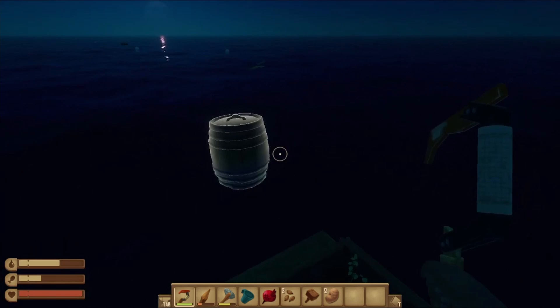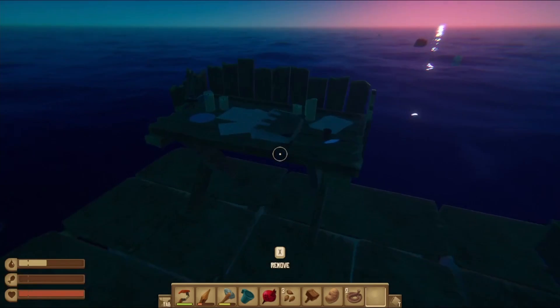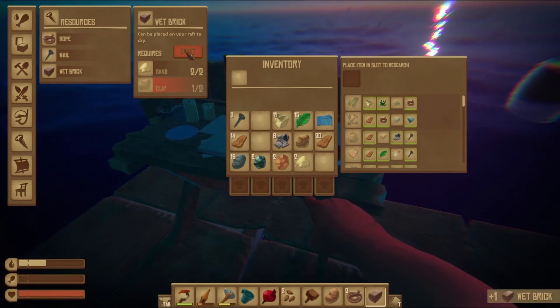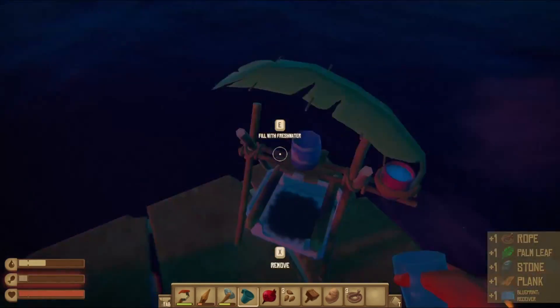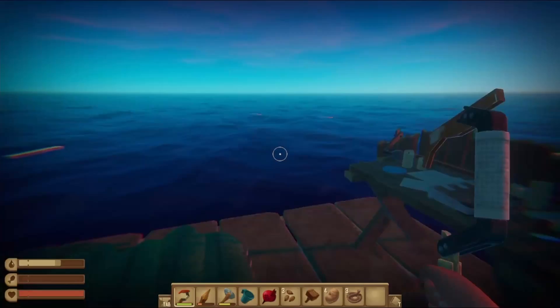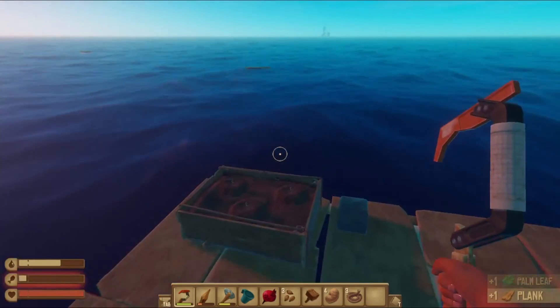We're just gonna sleep real fast. I'm hungry — place the raw potato. Now I feel like we can make a wet brick. Wait, is that an abandoned raft? Yes it is! Just gonna place that out there. That is an abandoned raft — we need that! We need to get a sail quick, because that's an abandoned raft and they have some good loot on there.